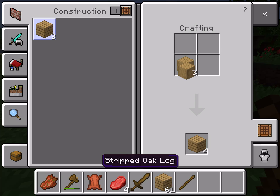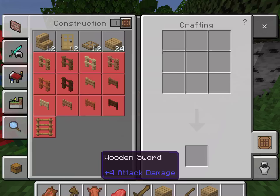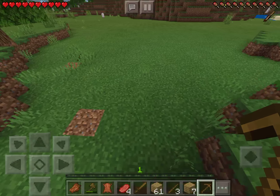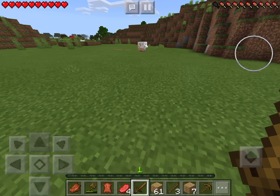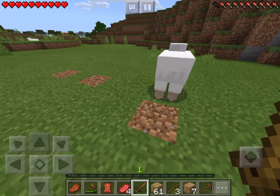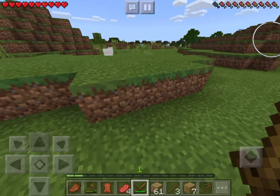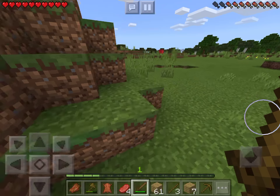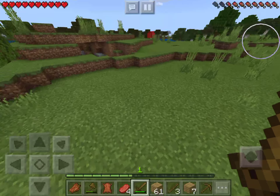You can make planks out of stripped wood - I thought you couldn't but you can. I want to get me a pickaxe and then I'm gonna go kill these sheep. It's just kind of the start - I want to get some food. Maybe I'll explore a little bit in this episode because just mining and killing animals for food isn't really an entertaining video.